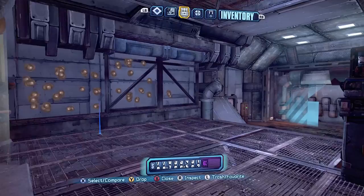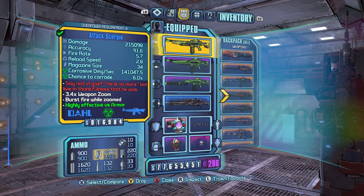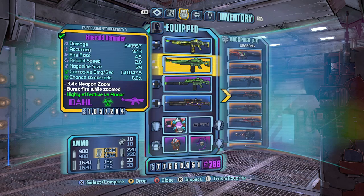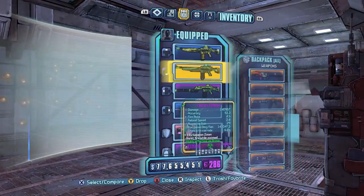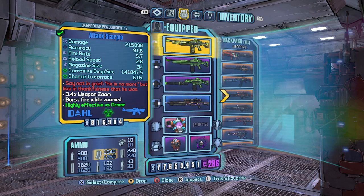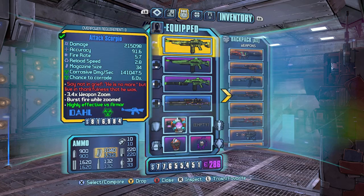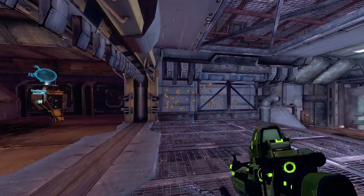If you look at it compared to a very similar looking Dahl Assault Rifle, the Defender — which is the Dahl Assault Rifle with the Jakobs Barrel — it looks about the same. But the Defender has higher damage between the two. It has negligibly higher accuracy, a lower fire rate, and 5 less shots in the magazine than the Scorpio does.